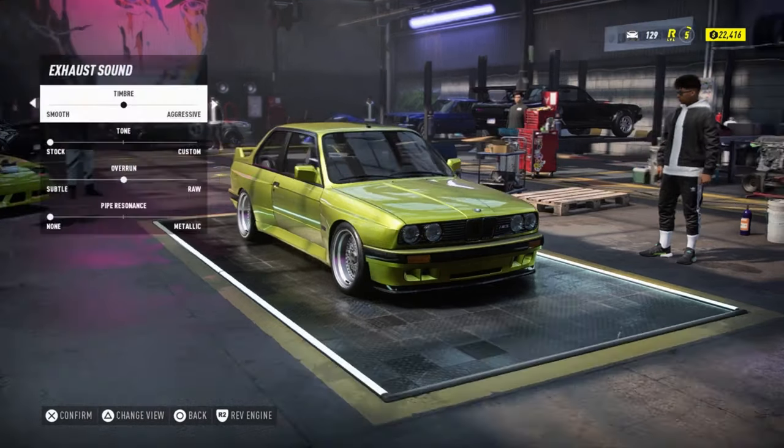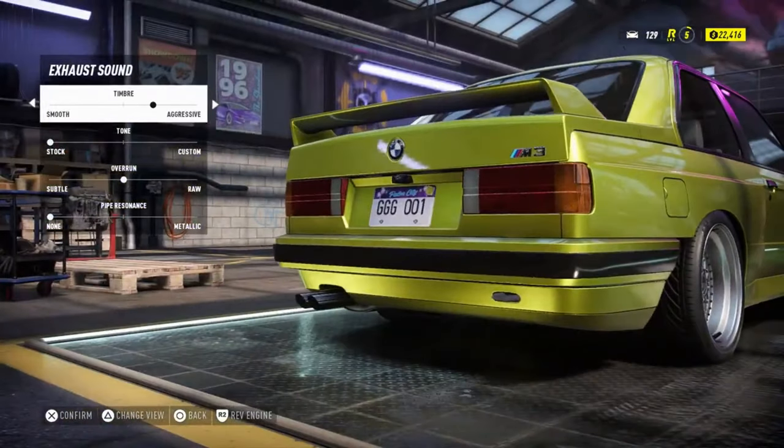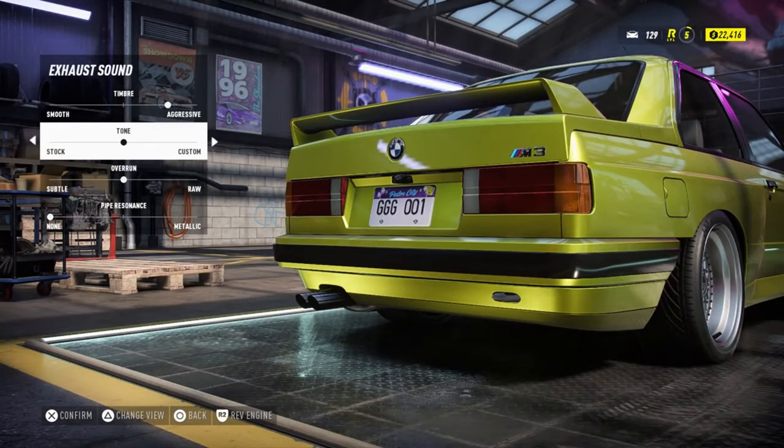From your Garage menu, select Customization followed by Exhaust Sound. Now alter the sliders to change how the exhaust sounds.